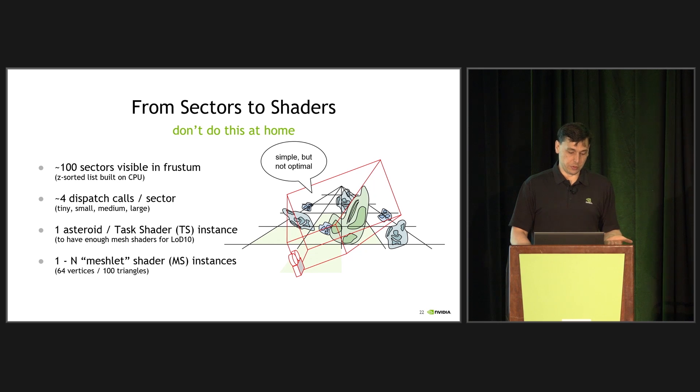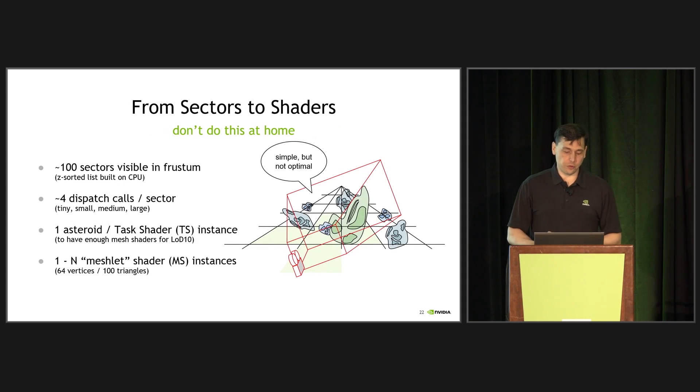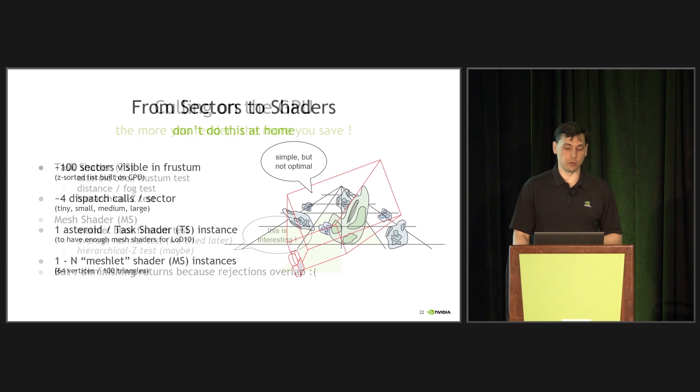The reason for this is we wanted to make sure that we had enough mesh shaders for each task shader to go all the way to the top LOD that has all the triangles. After that, there is one to N mesh shaders dispatched — N being LOD dependent — to cover potentially two draws of the same asteroid at two different levels of detail. It's a very simple framework, not particularly clever, and far from optimal. But we had no real time to experiment; we just wanted to see how far we could go.